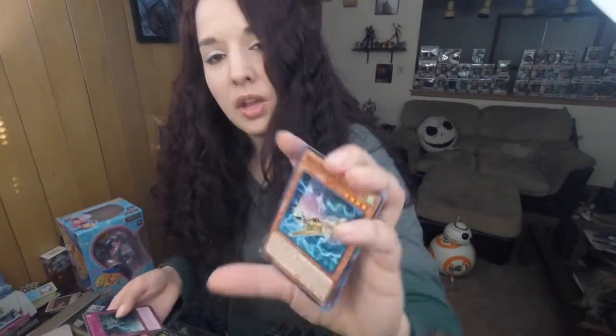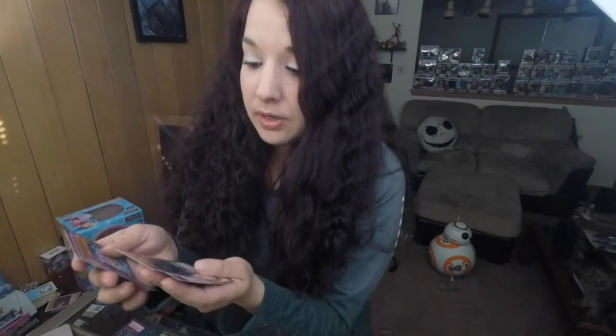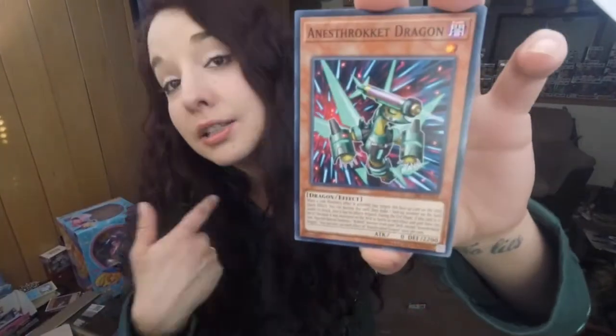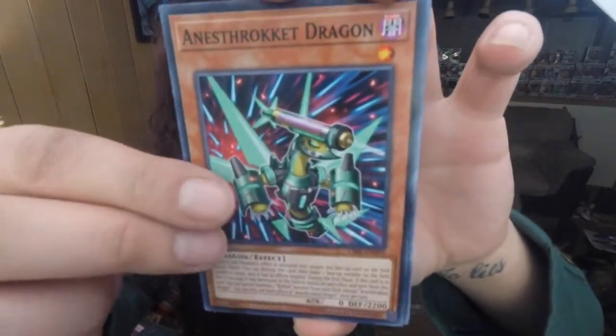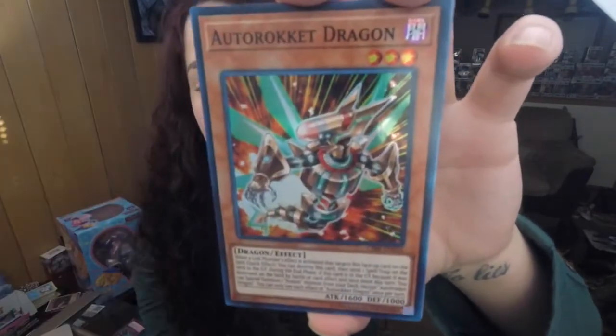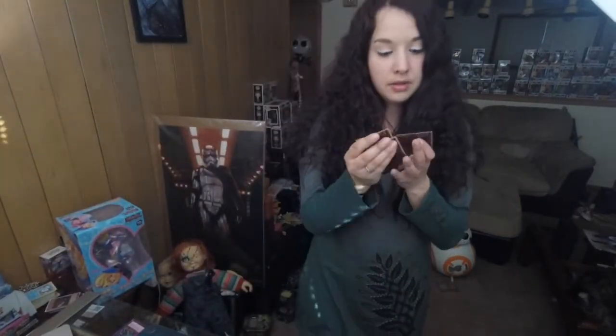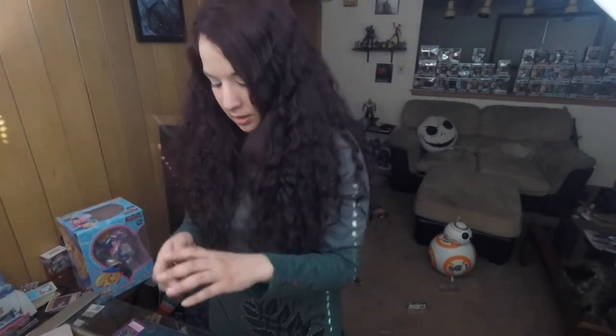Mecha Phantom Beast Raiden — don't think we've got that one before. Vendred Stridges and Crawler Dendrite. Third pack from mini box one, last pack from that box: Anastrocket Dragon, Temple of the Mind's Eye, Autorocket Dragon, One Time Passcode spell card. X-Crawler, F.A. Pitstop, Ojama Duo — it's a nice looking couple there. And Lunalight Kaleidochick. Pretty cool.